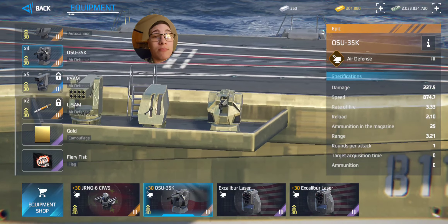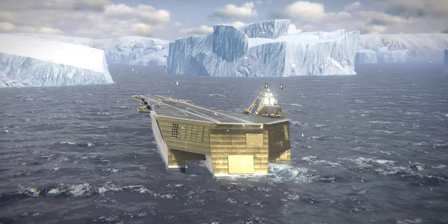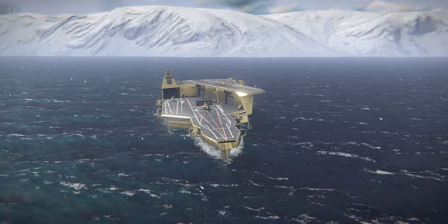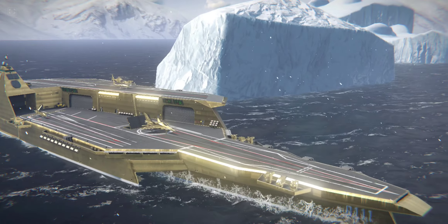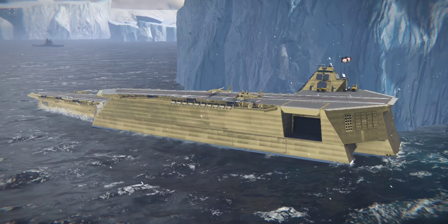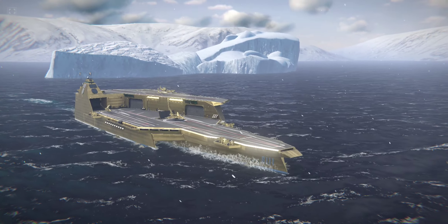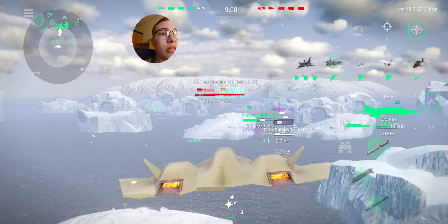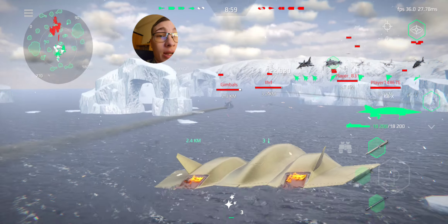Anyways, I'm gonna jump right into the match. This thing looks freaking redonkulous — it looks like their attempt at making a street-legal helicarrier. They're not gonna put the USS Musk as an actual ship we can buy, so this is the closest we're gonna get to a helicarrier. It's pretty quick, does like 20 knots. One thing I don't like about it is that this thing doesn't have any missiles or anything you can use on it, so it's literally just for show.